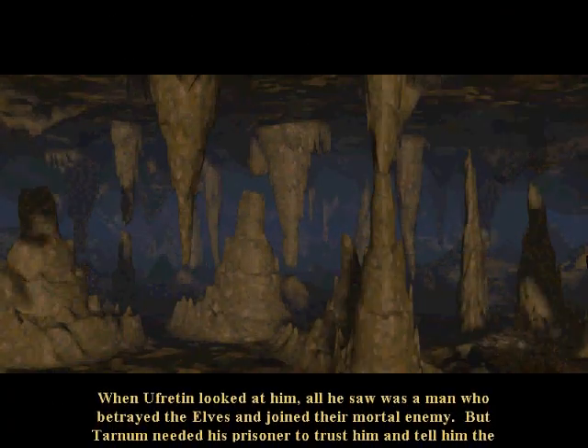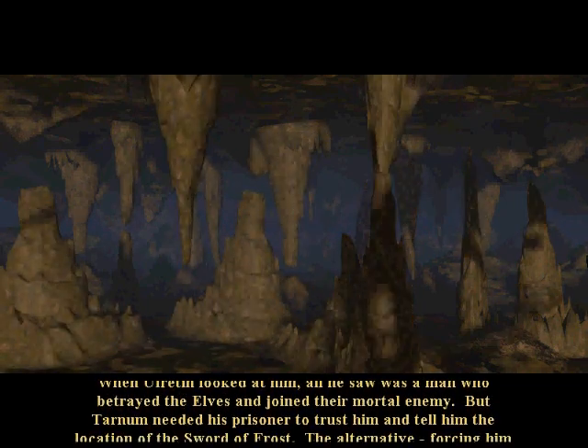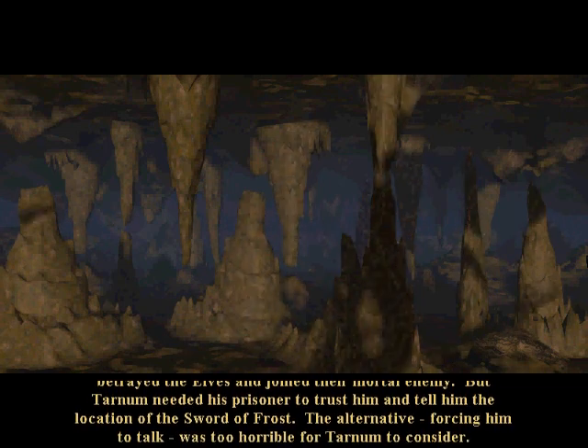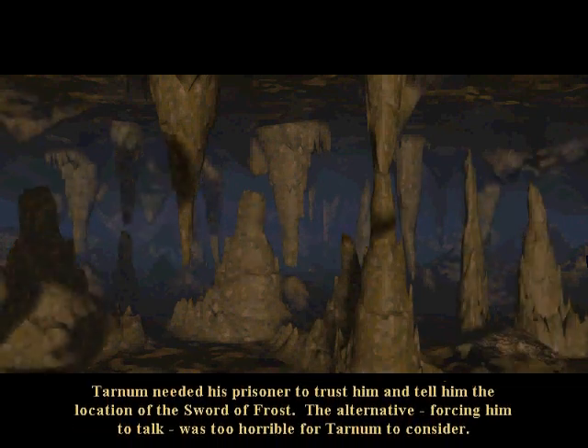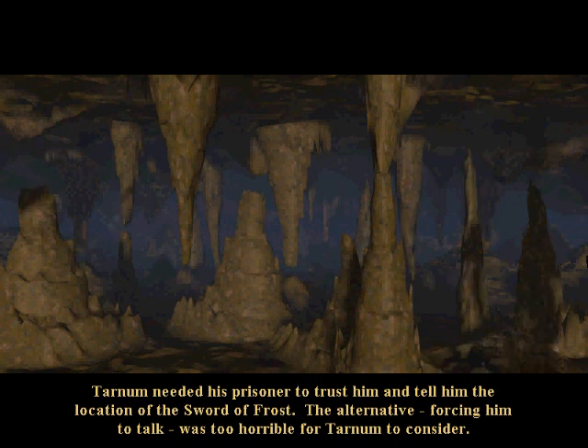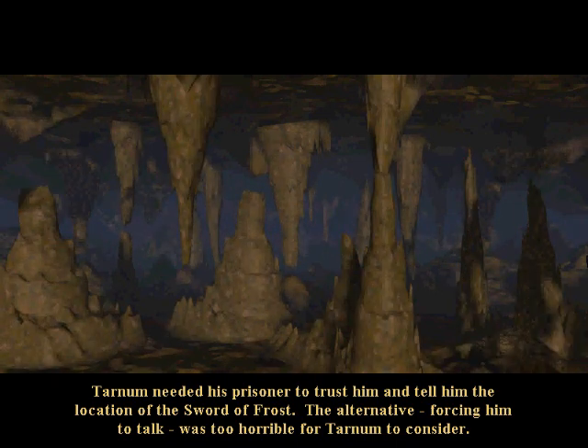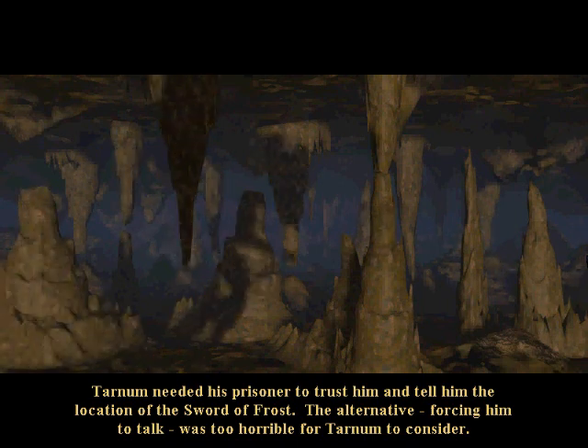When Ruford had looked at him, all he saw was a man who betrayed the elves and joined their own land. But Tarnam was prisoner to trust him and tell him of the creation of the Sword of Frost. Forcing him to Tarnam was too horrible for Tarnam to consider.